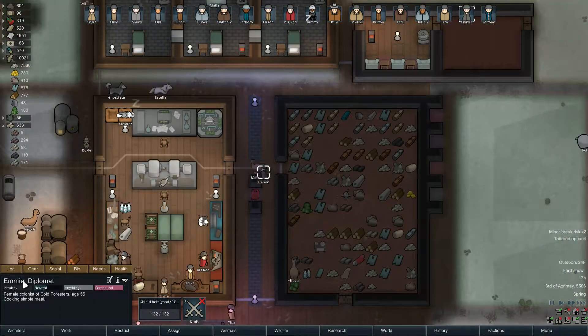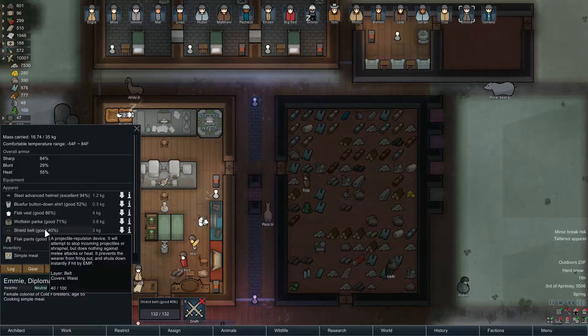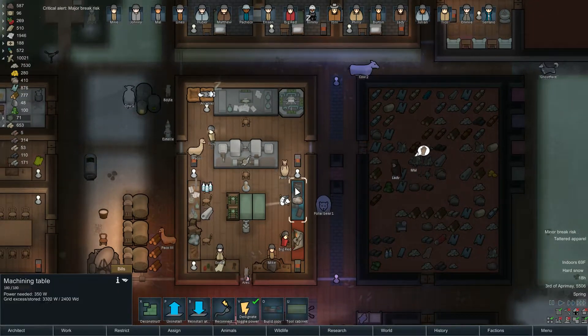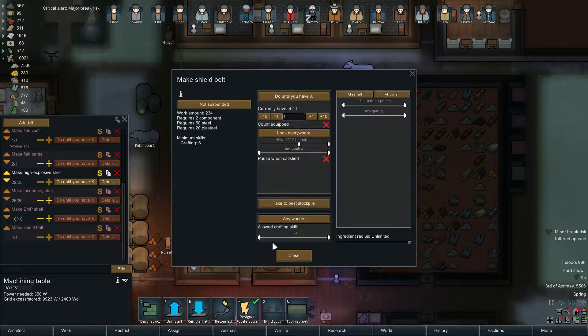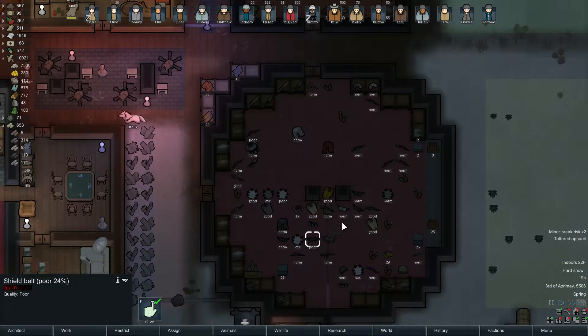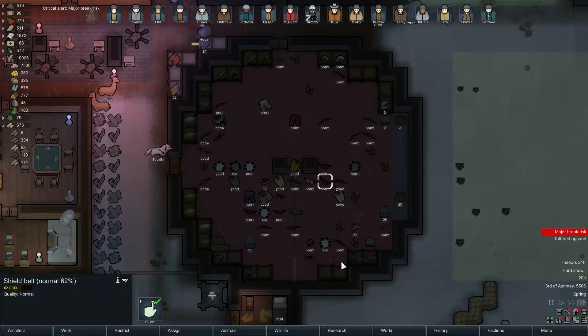We have some tattered apparel — three guys. I'm guessing it's a shield belt, so we get the debuff, but I'm not too concerned about it. We do have a bill to make shield belts — they're pretty low priority. We have the hit points set; we're not counting equipped. This one doesn't satisfy that. Where these shield belts are, I don't know — okay, they're scattered. Presumably Pacheco will take care of that.